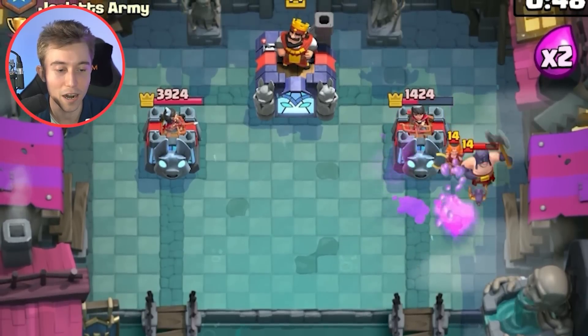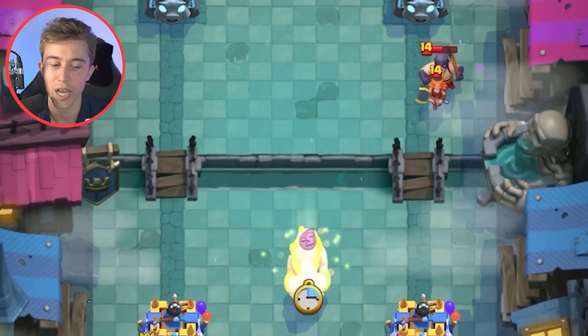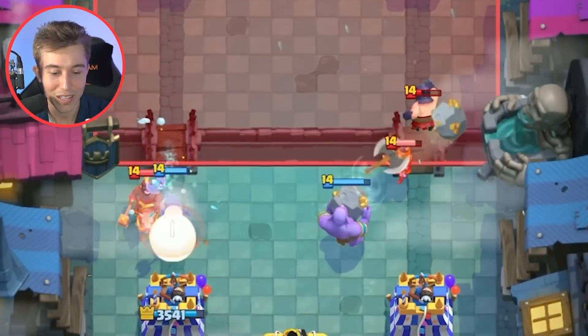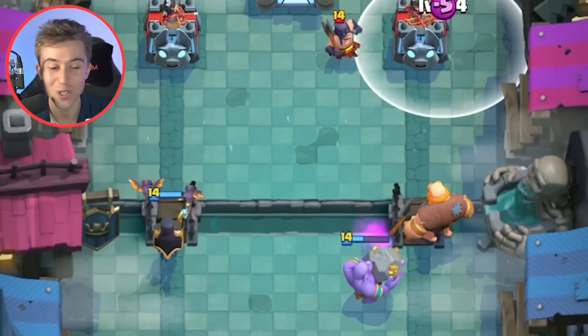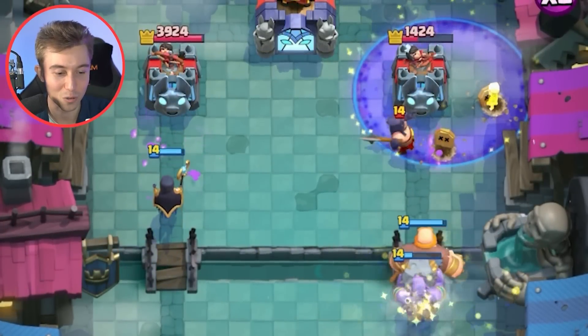Let me kill the Executioner! Okay, it wasn't going to die, so now I've got to go for Bowler. The other good thing about this deck is most Giant Graveyard decks will just roll over when they see a lot of splash damage, but Bowler is one big, beefy boy, so it's nice to be able to play that way. I'm going to Night Witch, and I think I can Giant Graveyard again on the right-hand side, and it's going to be hard for him to defend. I really wish I had Tornado — I would whisk the Executioner to the other side and just give our opponent a lot of grief.